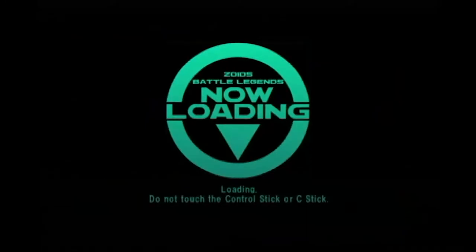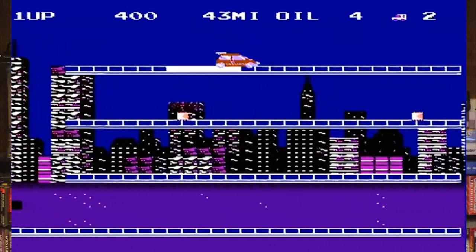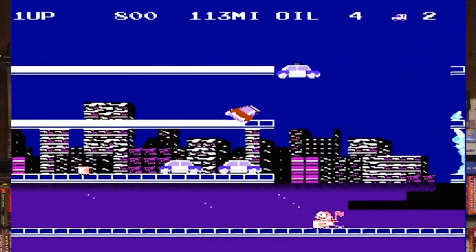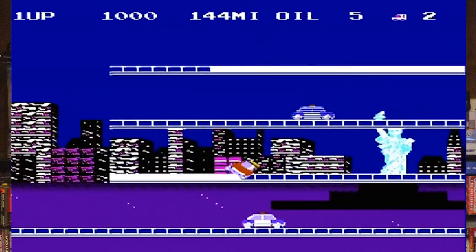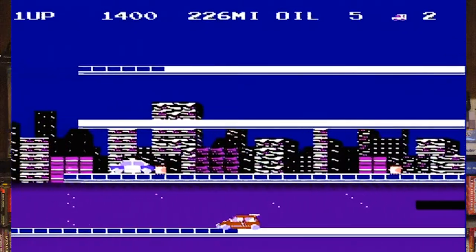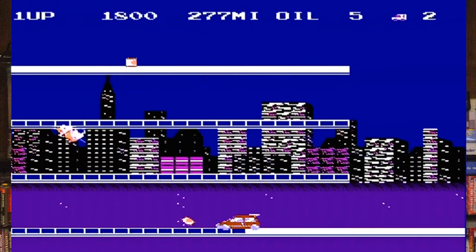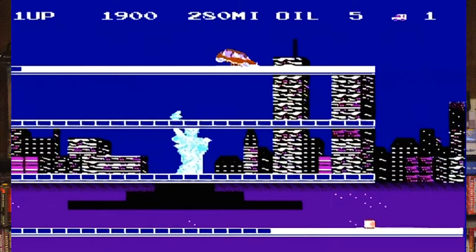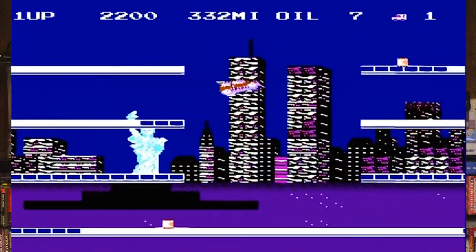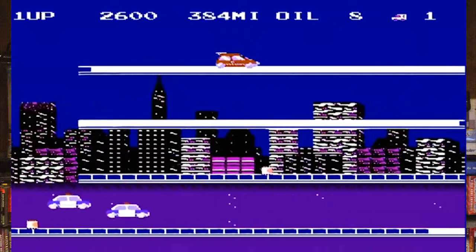Finally, the last game we're going to mention today is City Connection on the Nintendo Entertainment System, released by Jaleco in 1988. I love this game. The music is campy, the concept is simple, the enemies are great. Running into the cat — you normally just laugh at yourself for making the mistake instead of cussing at the screen. Getting rid of the cop cars, essentially painting the town. It's a lot of fun. It's just one of those games that you can't help but smile while you're playing it. I don't understand why people don't mention this one either.